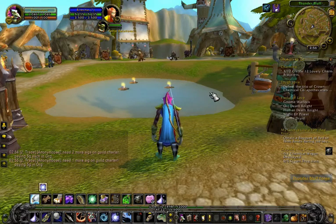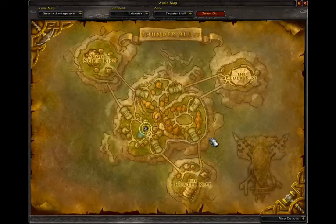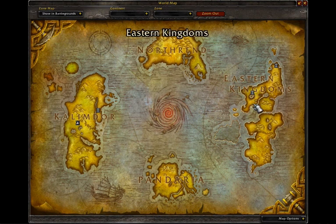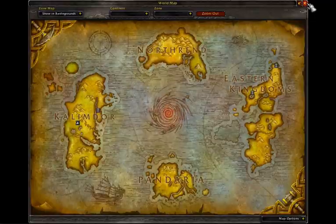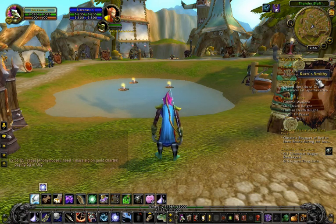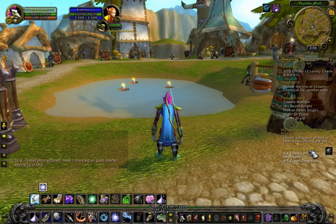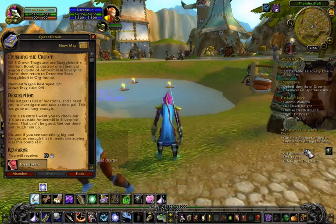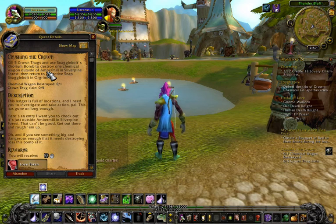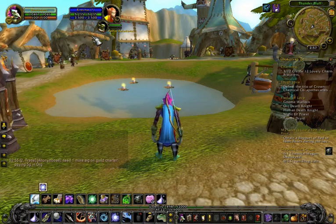Now I have to teleport out of here, zoom out on my map. I want to go near the Undercity, somewhere around here, for the next quest — Crushing the Crown. I need to go to just outside, a chemical wagon outside of Ambermill in Silverpine Forest. Alrighty then, I'll see you when I get there.